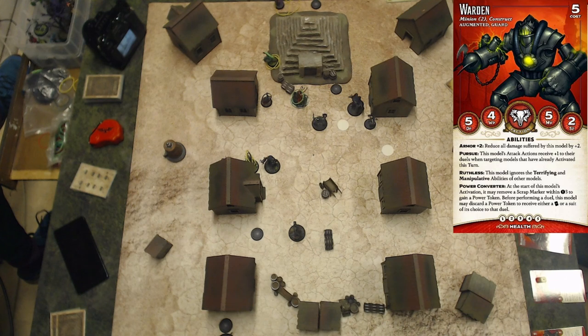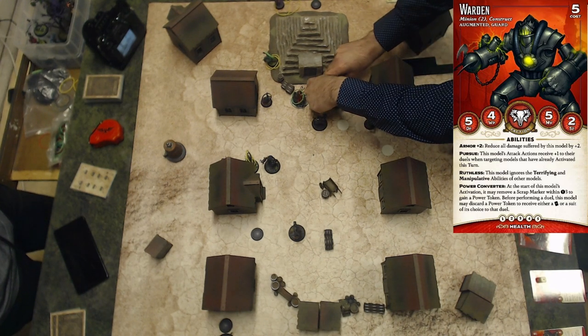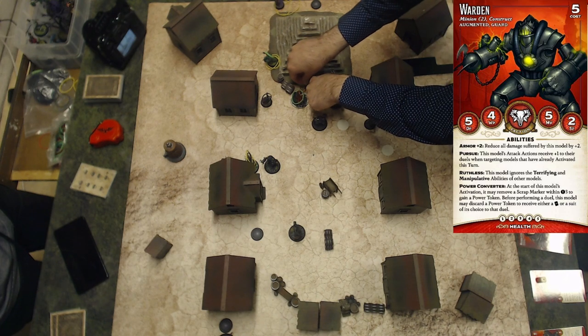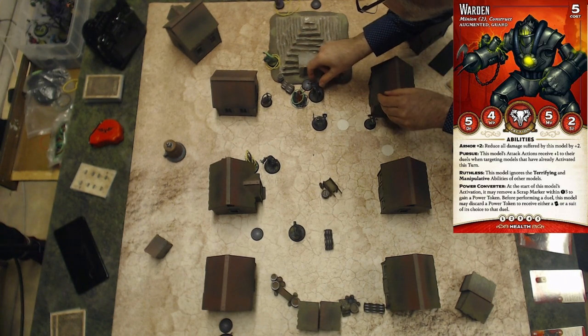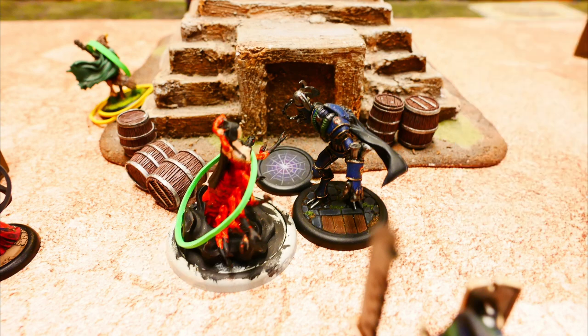The Warden activates. First action, transfer power. Second action, interact, pushing the objective back to the middle. Second action, charge Lady Yumi — this is going to prevent Lady Yumi from actually making an interact action on the objective. But the attack misses. Lady Yumi activates and attacks back at the Warden with her focus on her first attack. Both attacks hit, but because of all the armor, it only takes two damage. Three life remaining on the Warden.